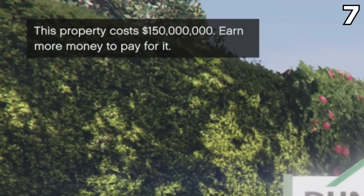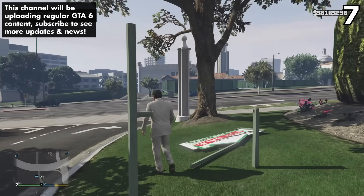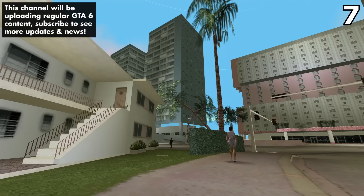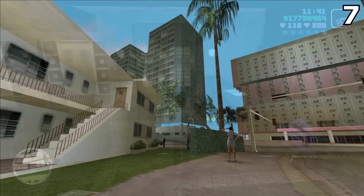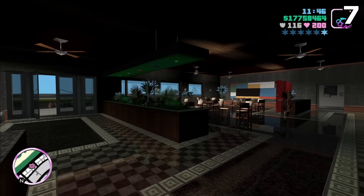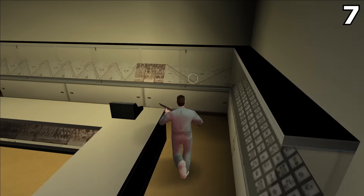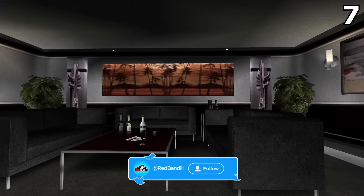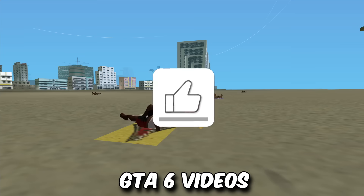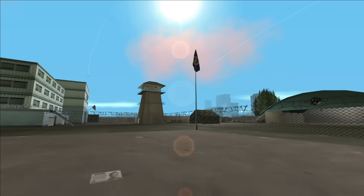In GTA 5, you could buy a golf course for $150 million and it did nothing besides giving a little passive income. Someone noticed during the leaked gameplay there was an entire apartment complex with each building and room modeled in the game, meaning you can probably enter a huge amount of buildings and rooms throughout hotels and apartment complexes and rob them — similar to Red Dead Redemption 2, but probably a lot more than that. If you enjoy GTA 6 videos like this, make sure you subscribe for more.